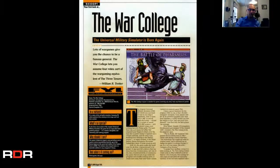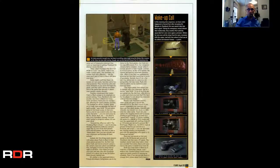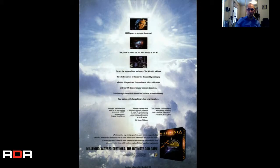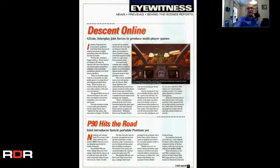More stuff on the Battle of Pharsalus. Fade to Black — some early 3D graphics there. 'It's your universe, God's just renting' — Millennia, the ultimate God game. Never heard of it, but I like the ad. CEO — 'The world's most powerful job is open, your application awaits.' Some sort of interactive game there. Descent Online — that would have been awesome.